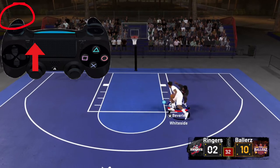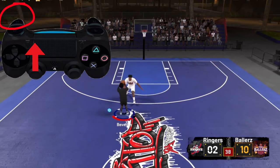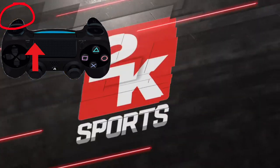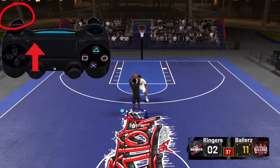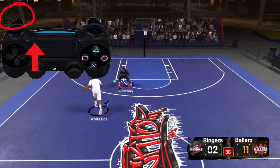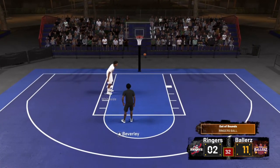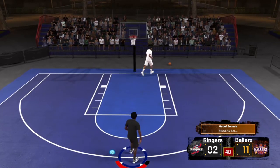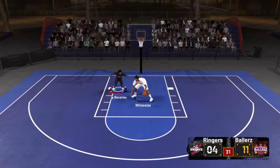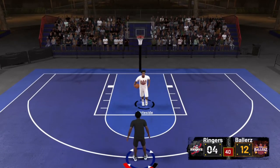You gotta keep holding L2 and flicking the left stick up as soon as he's charging into your body — like he's pushing his shoulder into you. You have to time it perfectly to get the animation every time, or you can just keep spamming it until 2K registers that you timed it right. You have to wait until they charge into you, and then you get the pull-the-chair animation — they fall on the ground and you get the ball back. Sometimes you won't get the animation every time, but this is an easy tutorial.